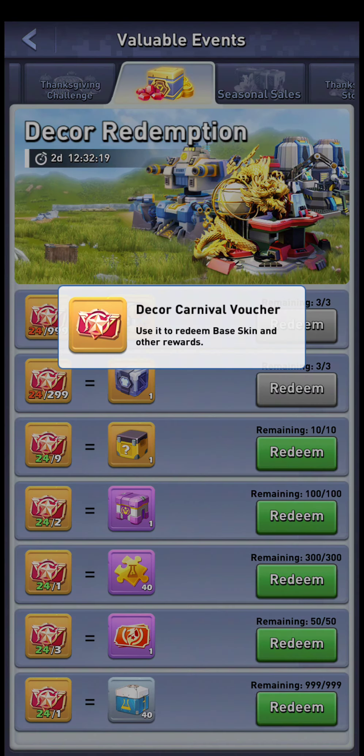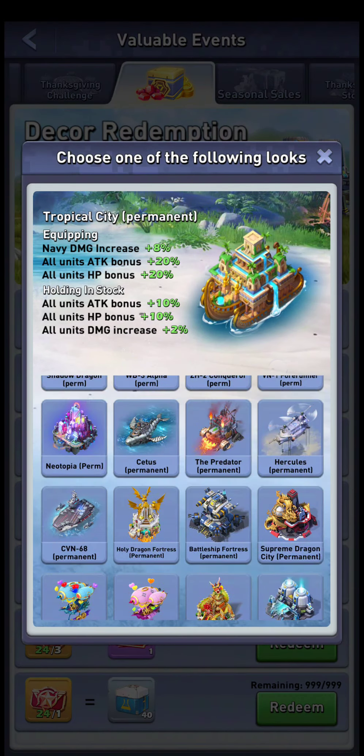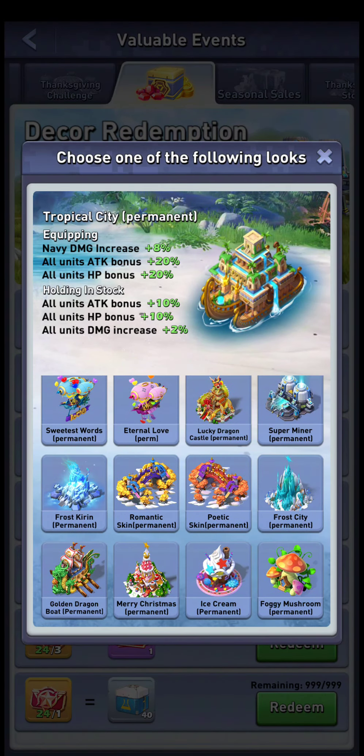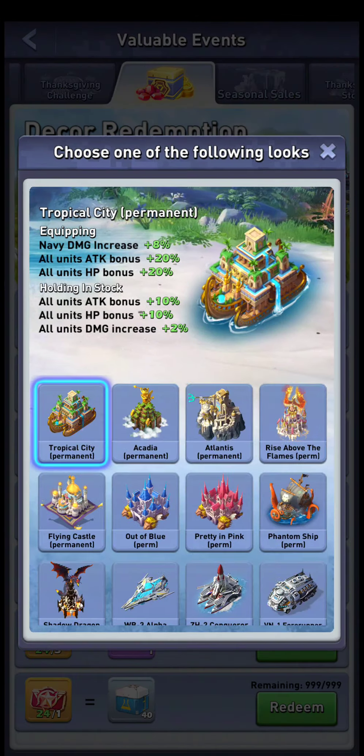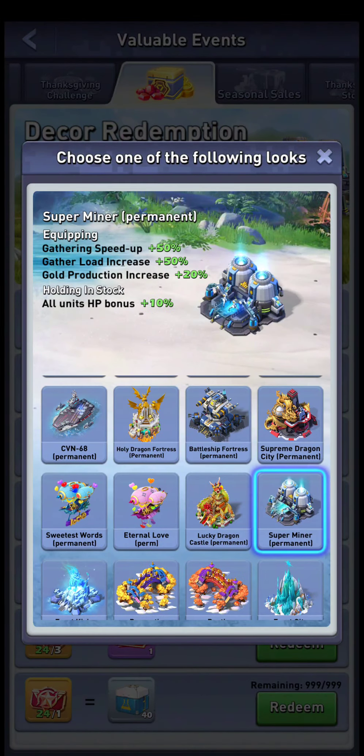I'll leave you with one more thing: let me remind you about the Superminer skin, because the Superminer skin is actually in general probably the strongest skin in the game overall. It gives you so much bonus gathering and so much bonus gold and everything.